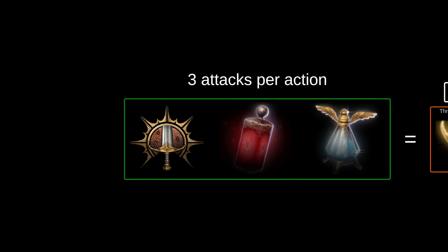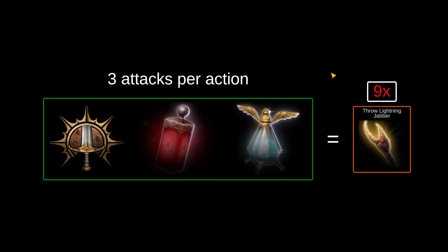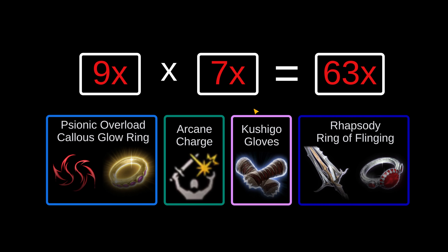Next, we need to figure out how many attacks the build can do per turn. In the case of a classic TB Throw split, you get 11 levels in Fighter, then a Bloodlust Elixir and a Potion of Speed. This gives you three attacks per action from being 11 Fighter, and then three total actions from the Speed Potion and Bloodlust, giving you a total of nine throws of Lightning Jabber per round. So with these two numbers, we can figure out how many total damage sources the build generates per round — nine attacks with seven sources per attack gives 63 sources per turn.